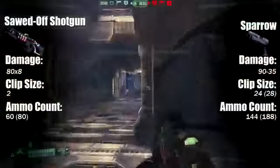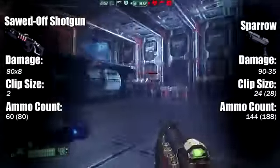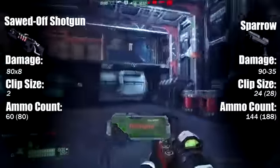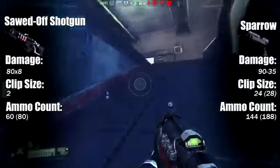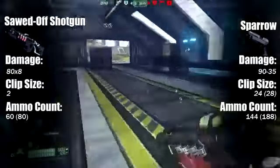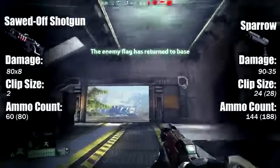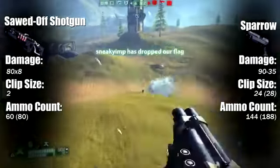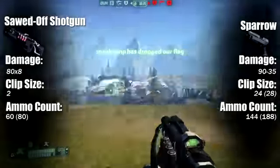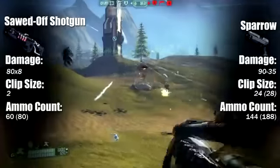Let's pull up some stats. First off, the sawed-off shotgun can do 80 times 8 damage — it's going to shoot 8 pellets and each of them can do 80 damage, which means you can do a lot of damage with this gun. It's just a little bit inconsistent based on range. It has two shots, and once those are fired you have to reload. You can pop-pop really quick bursty damage, and it works really well against slow-moving big targets.